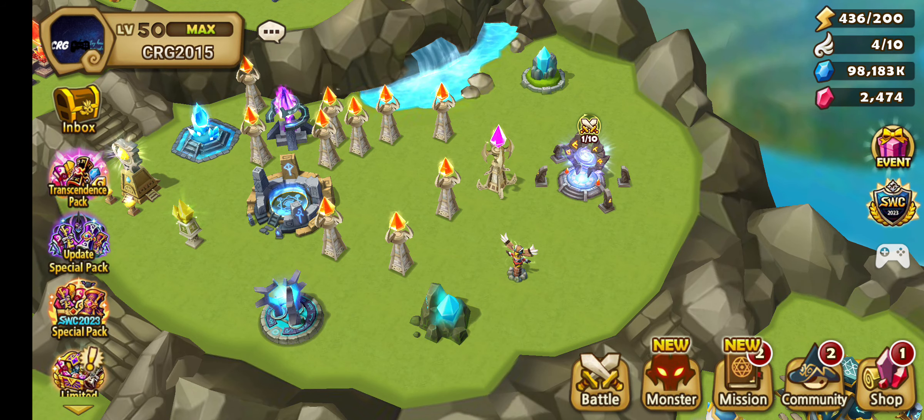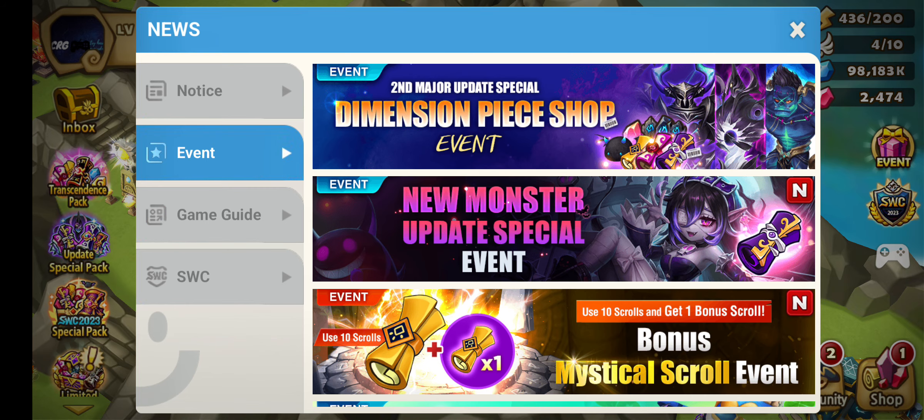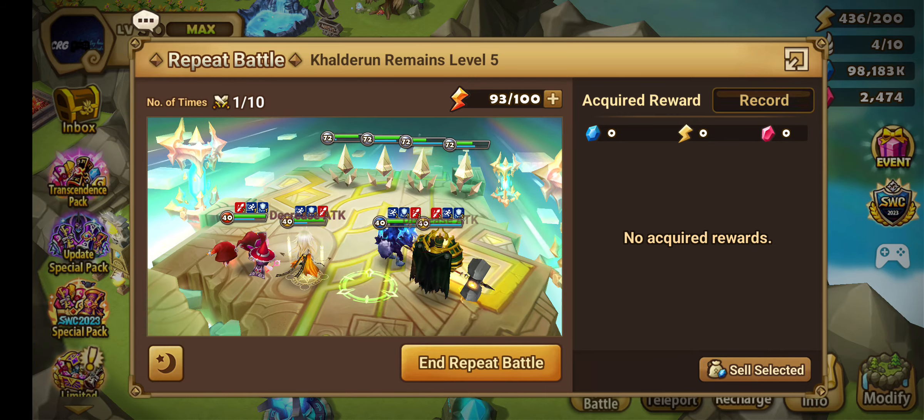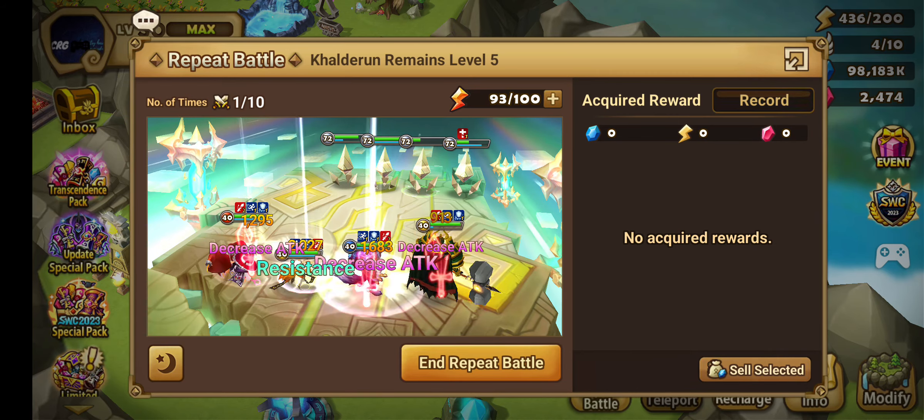Welcome everybody, the new update just dropped. So we got the Dimensional Peace Shop. We're talking about this event. I'll be right now grinding the Wind Living Armor, Copper.